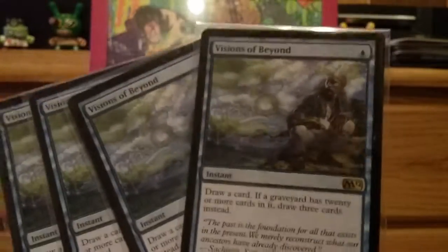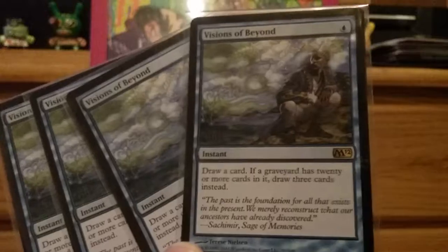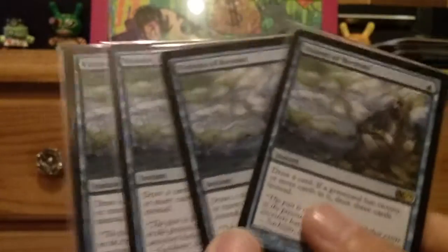By the end of this we should be making a pretty sweet deck, and these cards I spent a few bucks on because it's going in the deck and I'm speccing a little bit. Four Visions of Beyond — draw a card; if a player has 20 cards in the graveyard, draw three. In the mill deck this is an ancestral recall for five dollars. I saw somebody play this on some magic tournament and I'm like, that's the deck we are building. We are building that deck — I don't care who, what, when, how, where — making that happen.